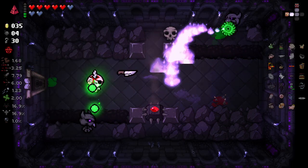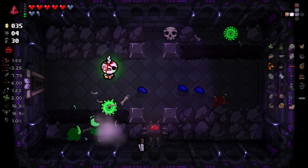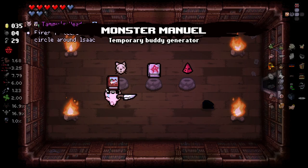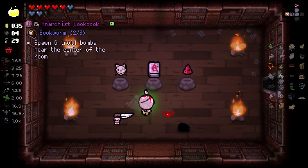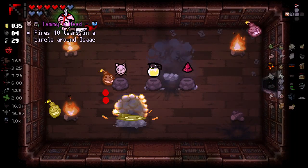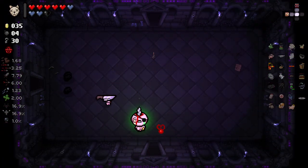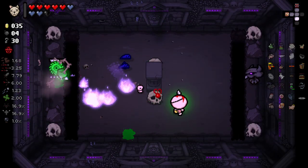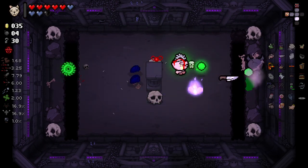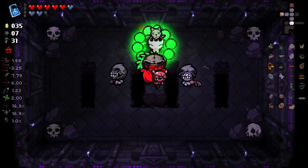I wasn't expecting a room of these sorts. That scared me. I'm hoping Deep Pockets really pulls its finger out and gives us a lot of money. It's been giving us some here and there, but it hasn't given us all that much, I'll be honest. That was just stupid of me — I committed to the kill when I very clearly couldn't get the kill. Okay, so this is kind of good. We'll pop this. We've got Tammy's Head. Pop this — we get Lemonade. And we pop this — we get Data Miner. I think we take Tammy's Head here.